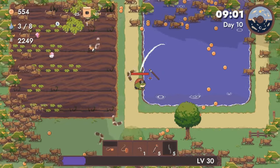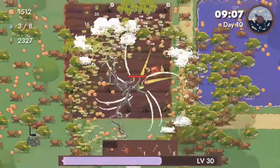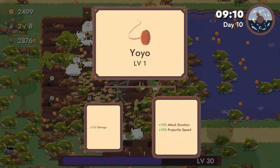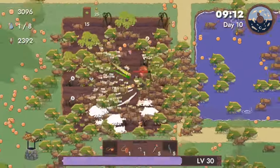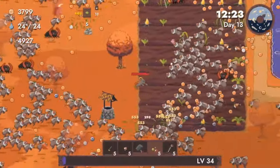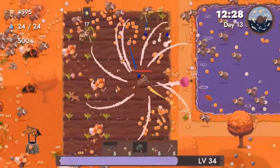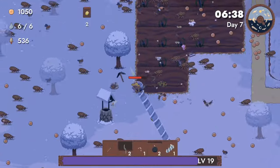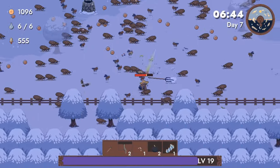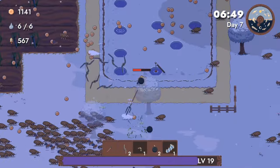Instead of my movement only being dictated by the enemies around me and how I wanted to corral or avoid them, now maybe I want to go do some fishing, maybe I want to water my plants, maybe I do just want to massacre the bugs like a froggy snowpiercer. This adds another element beyond just running around in circles and bullet-helling your way to victory. You can't go it alone — you need to work in tandem with the land in order to survive. This really does differentiate this game from your average survivor-like. It makes the game feel more defensive.